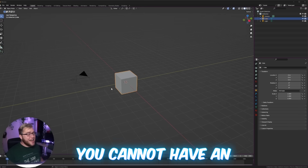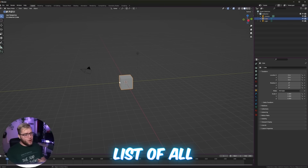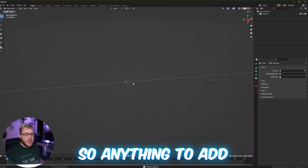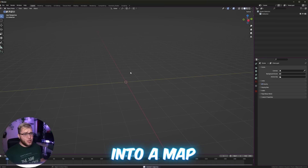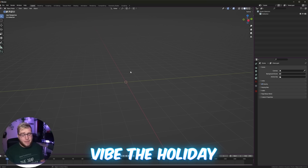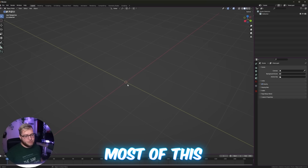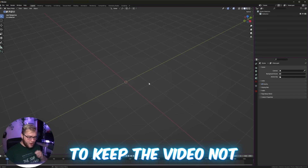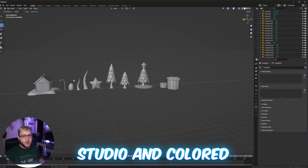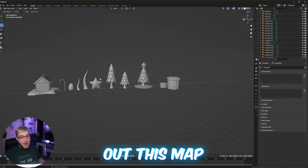First things first, you cannot have an update without some assets. So I've made a little list of all the assets we're going to need to make, and all of these are Christmas themed — anything to add into a map that can help bring the holiday vibe and the holiday spirit to the map. Let's just get started.